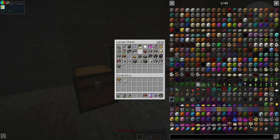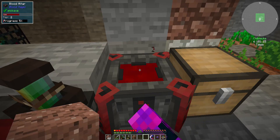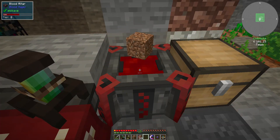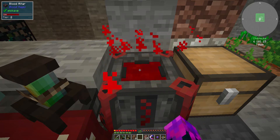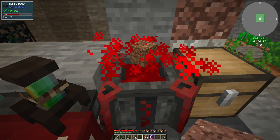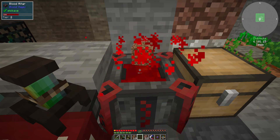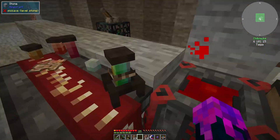So that means I need to get more dirt with granite. I'm guessing I need to make like — I think there's an auto thing you can use from Create to make something that goes through walls and automatically destroys stuff. I think.